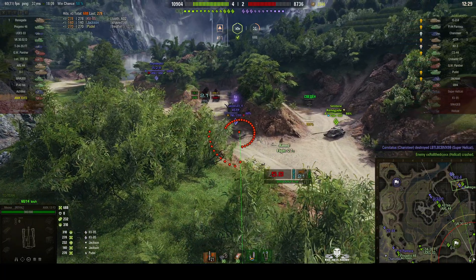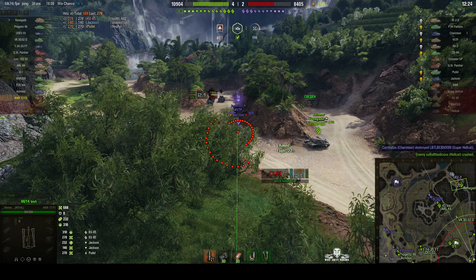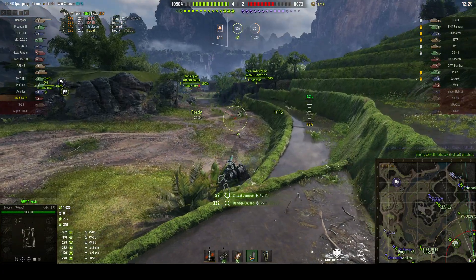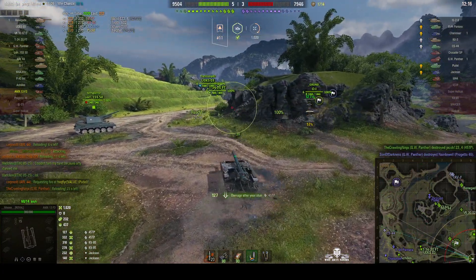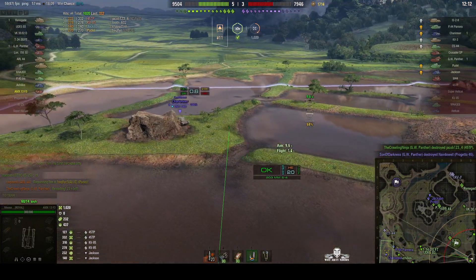Looks like our Renegade is going to take a hit, but he's a decent player so he should be able to angle to stop that 45 TP getting a shot in. Round out — another direct hit, 332. He's getting excellent shots in here. You can see why he's got one mark on the barrel, and I don't think it'll be long before he's got two.